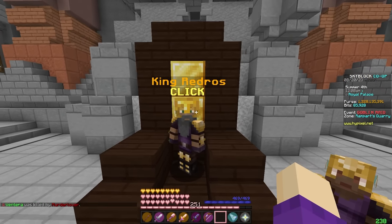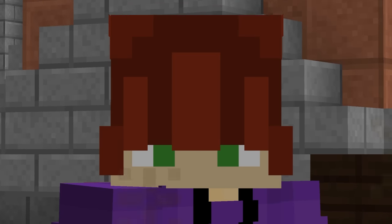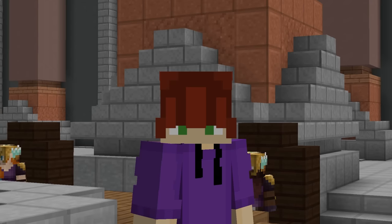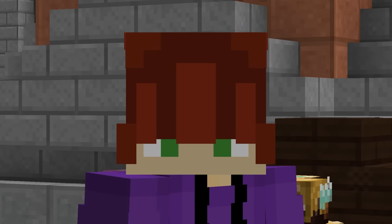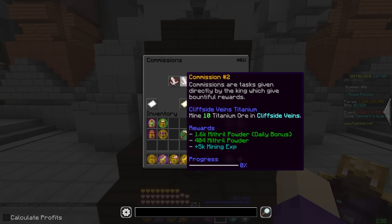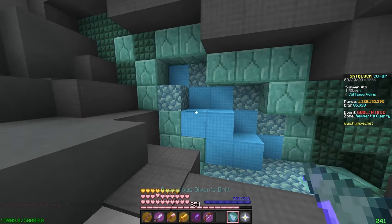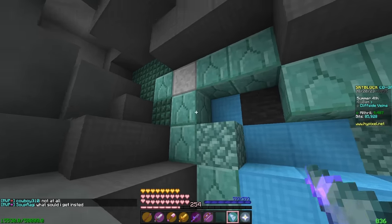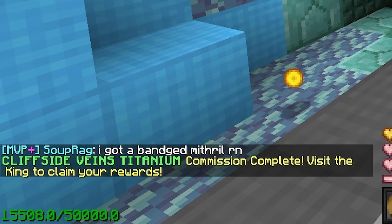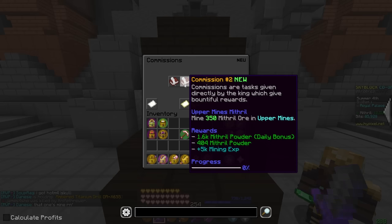You're going to want to focus on mining commissions because they'll be a little bit easier. On the topic of commissions, you'll have something called Daily Commissions. Under Rewards you can see Mithril Powder and a Daily Bonus. Normally you'd only be getting the base Mithril Powder, but because I haven't done my commissions today, I get an additional bit. For you, that'll say HotM XP. It would greatly behoove you to do your dailies. That doesn't mean you can't grind these nonstop — that is significantly faster — but at least once per day you should come down and do some mining. You're going to be getting at the very minimum HotM 3 from the Dwarven Mines.